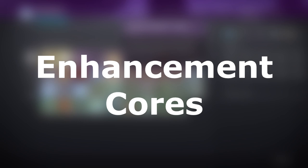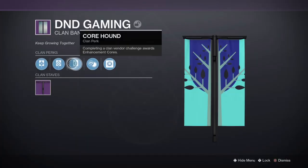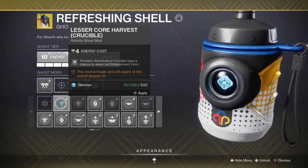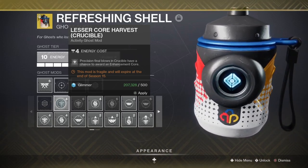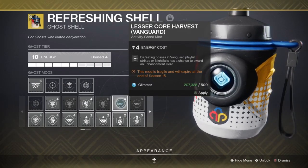Next, we are going to talk about Enhancement Cores. Enhancement Cores can be earned in a multitude of ways, such as but not limited to: deleting legendary gear, Gunsmith and Spider bounties, Hawthorne's weekly clan XP challenge, higher level Lost Sectors, and can also be purchased directly from Spider. There is also a ghost mod that allows you to get more Enhancement Cores from Crucible through precision final blows, Gambit through defeating invaders, and Strikes from defeating bosses.